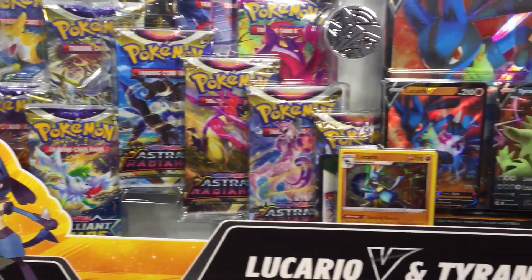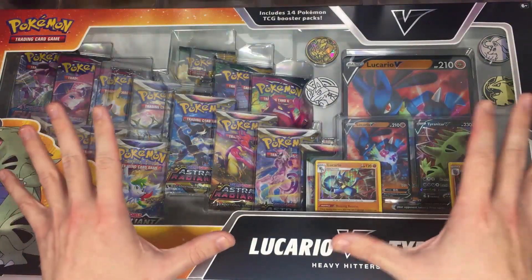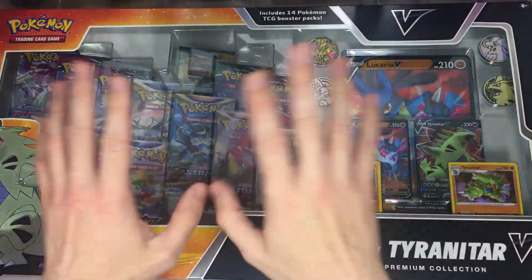This is one of Pokemon's biggest box releases. It is Poconos here and in today's video we're going to be checking out the Lucario V and Tyranitar V Heavy Hitters Premium Collection box.